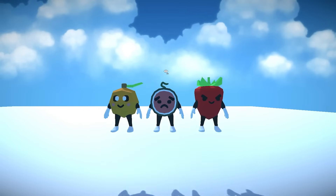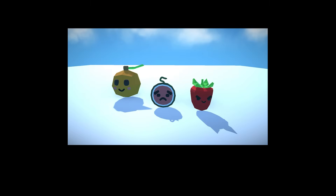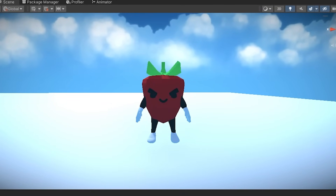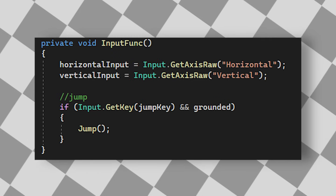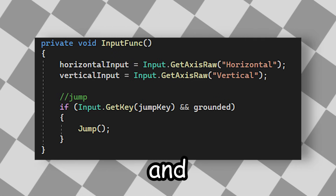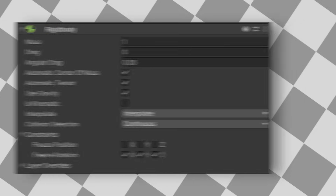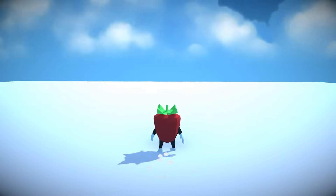Anyways, here they are. I gave them some arms and legs so they can run around. Inside of Unity, I also created some animations which have their charm. Next up, I needed to write a character controller script. I ended up making it really basic — just WASD to run around and space to jump, all of which is possible because of the rigid body. For the camera, I opted to make it third person since we want to actually see the fruits.